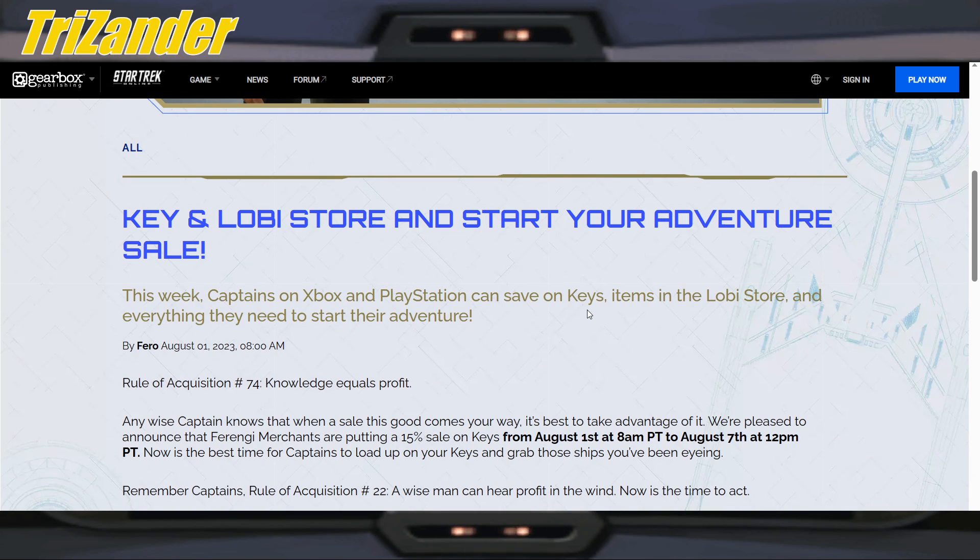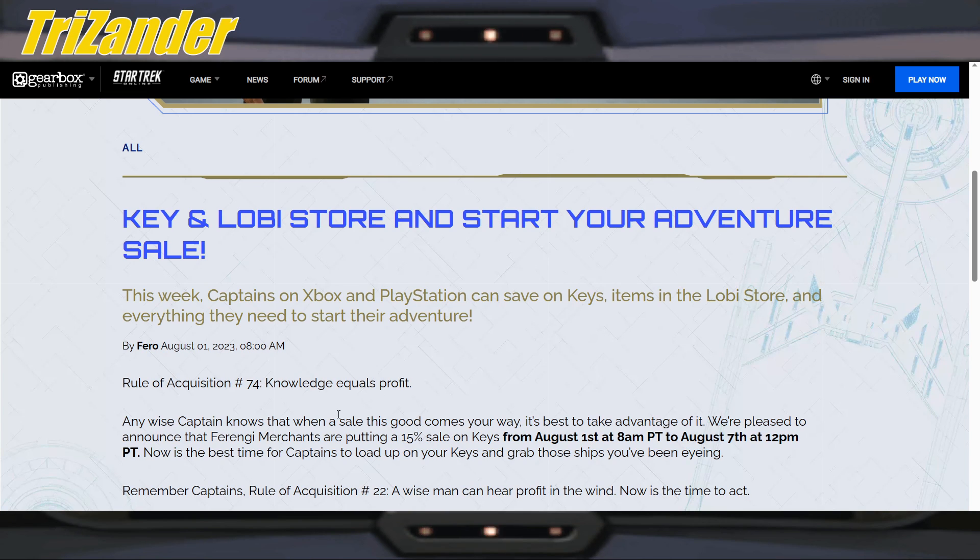We are familiar with this sale already, but if you're not, here we go. We'll quickly go over this key and Lobi store and start your adventure sale. This week, captains on Xbox and PlayStation can save on keys, items in the Lobi store and everything they need to start their adventure. Rule of acquisition 74: knowledge equals profit.